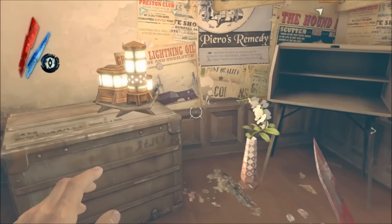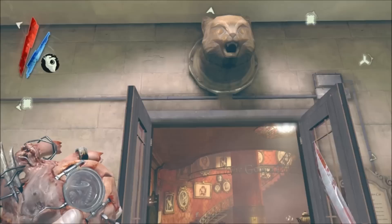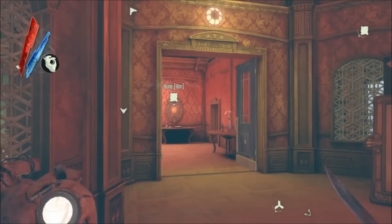Then it's into the Golden Cat and up the stairs to floor number one for Rune number 3. Sorry, I'm from England — we have ground floor and then the first floor above it, if that's confused you. But anyway, there's the rune just on a wall. Easy to grab. Watch out, there'll be guards everywhere here.